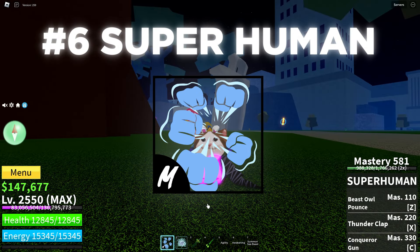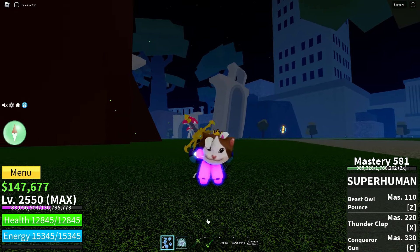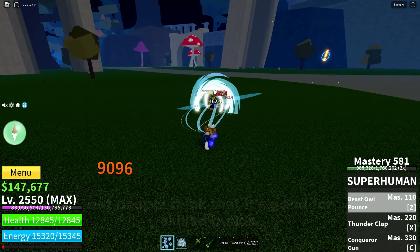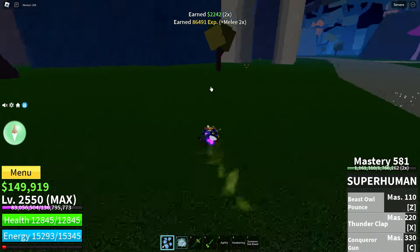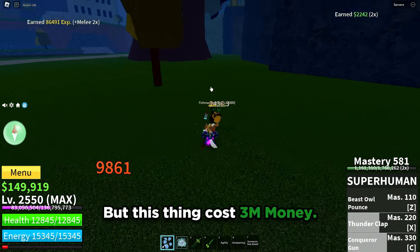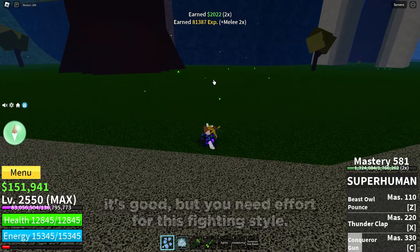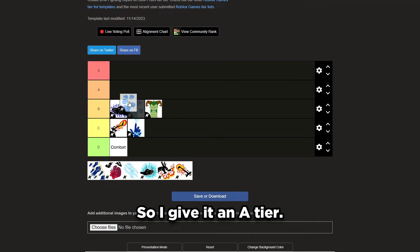Next is Super Human. This one is very hard to rate. Some people think this fighting style is bad and it's not good with high ping, but some think it's good for skilled builds. It has very good combo potential, very good knockback, long stun, and short cooldown. But it costs 3 million money and you need all of the first C fighting styles at 300 mastery. It's good but requires effort. So I will give it an A tier.